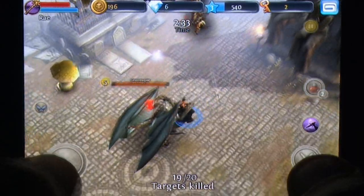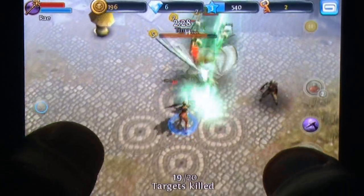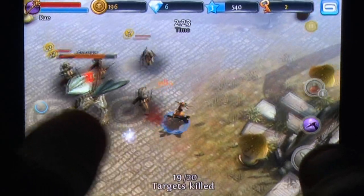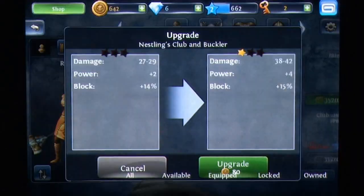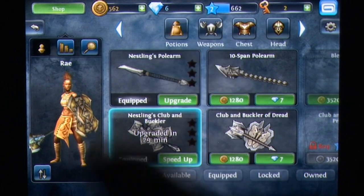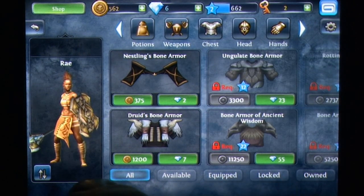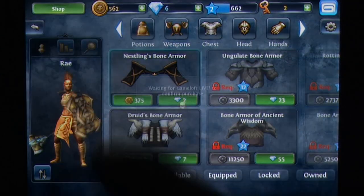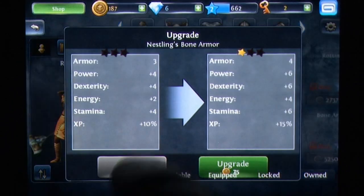Unfortunately, the freemium model of gameplay has been merged with Dungeon Hunter 3, removing the usual item drops and customized character development through skills or talents, for items and a limited handful of skills that must be purchased and upgraded separately. Worst of all, items also take time to upgrade. Merely earning the cash required to pimp out your gear isn't good enough, and items you may need to clear the next arena are left unchanged until a set period of time has expired. These artificial barriers exist for one reason: to tempt you to dip into the store and purchase gems or coins to jump the queue.